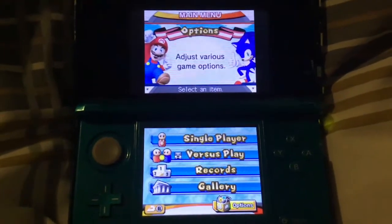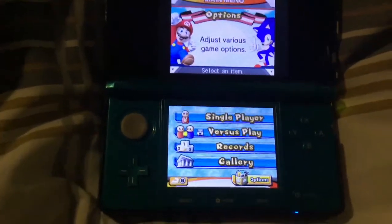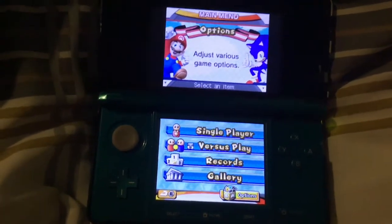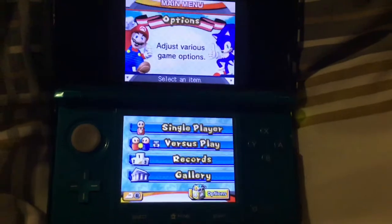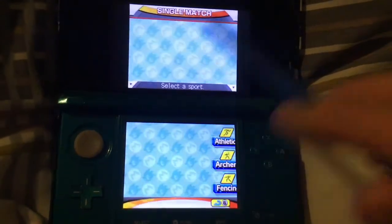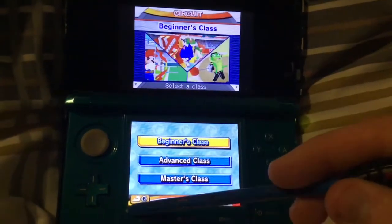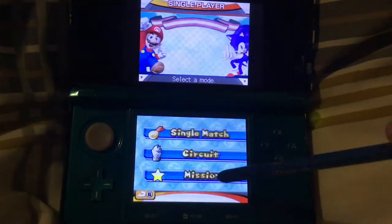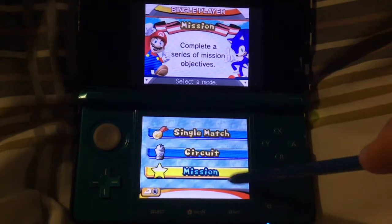You do have the versus play — I don't think there are that many games if you don't have the game but someone else does. If you both have the game I'm not sure if it changes, but there's not much to it. I'll show that another time. In the next video I'll make a start on all the single match events — all the Olympic and dream events — and then after that I'll do the circuits: beginners, advanced, masters, and free.